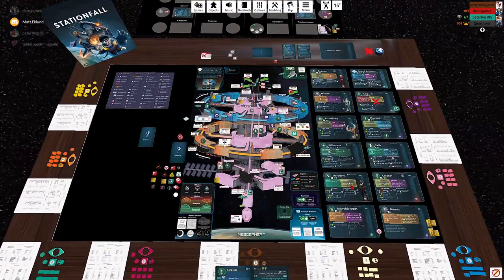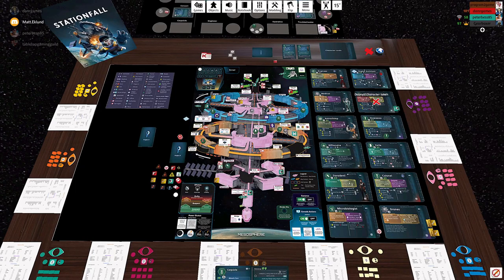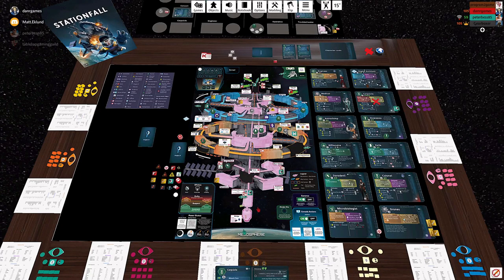I'll also mention that the digital assistant has a special thing: characters possessing this data gain officer status. So alternatively, anyone with the digital assistant can set the self-destruct, use the bypass to release the horrible project, trigger abandon ship early, or launch pods. That's pretty much it — go ahead and select which character you'd like as your secret identity and which as your bonus card.